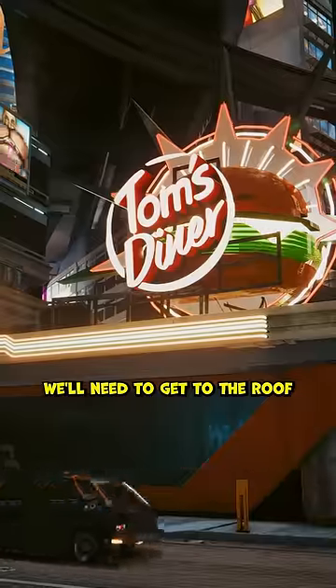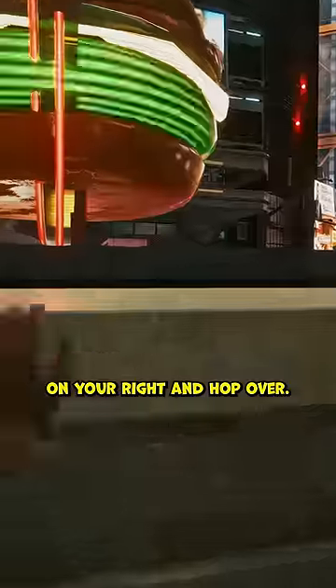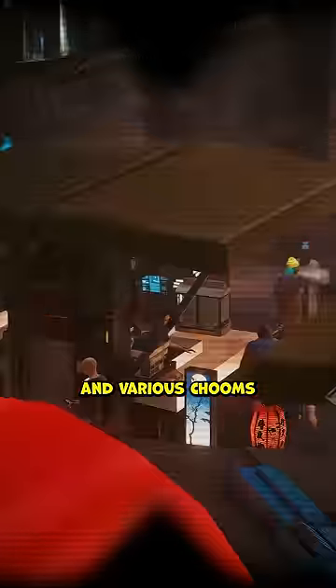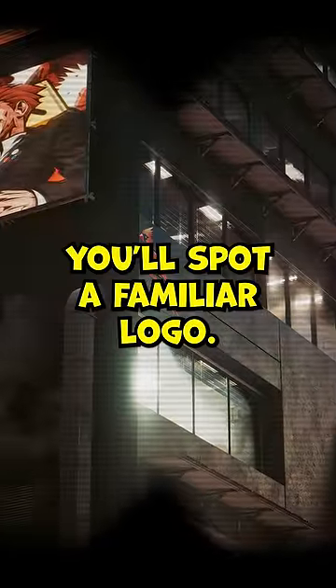To find the secret, we'll need to get to the roof. When facing the diner, jump onto the shack on your right and hop over. On the backside is another sign with a sightseeing point for you to use. You can use it to be a peeping Tom and peek at some man boobs and various chooms at the stores below, but if you look towards the left, you'll spot a familiar logo.